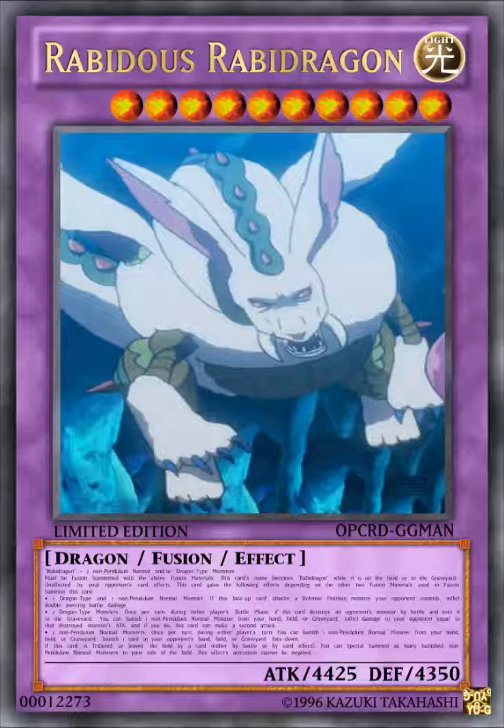If 2 non-Pendulum Normal Monsters were used, once per turn during either player's turn, you can banish 1 non-Pendulum Normal Monster from your hand, field, or graveyard to banish 1 card in your opponent's hand, field, or graveyard face-down. If this card is tributed or leaves the field by battle or card effect, return as many banished non-Pendulum Normal Monsters to your side of the field; this effect's activation cannot be negated. If you used both a Dragon-type and a non-Pendulum Normal Monster, you get all three of these effects simultaneously — making this card really overpowered. This card is an older design from before Link Monsters were introduced.